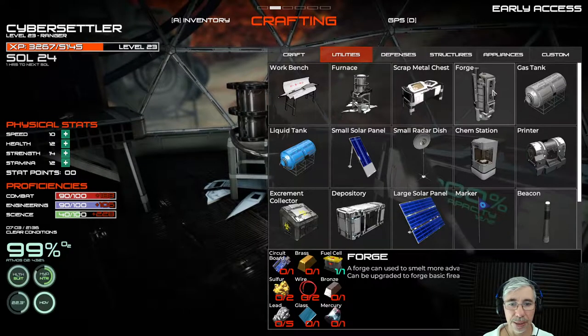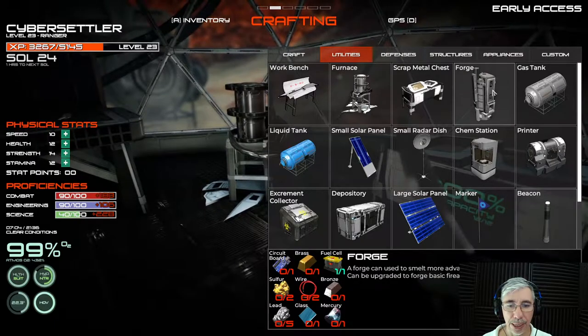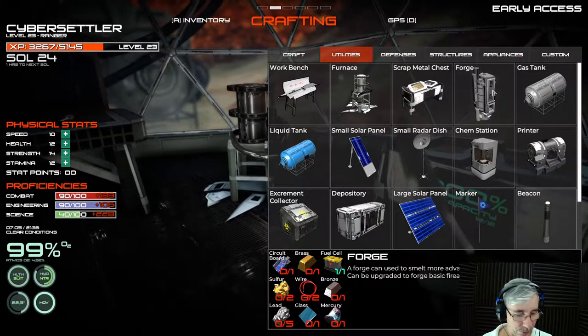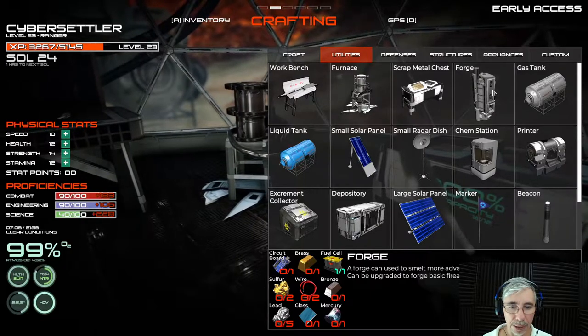Circuit board, brass, fuel cells, bronze, wire, sulfur, lead, glass, and mercury. I think we have most of those, but we need to make some brass and bronze.